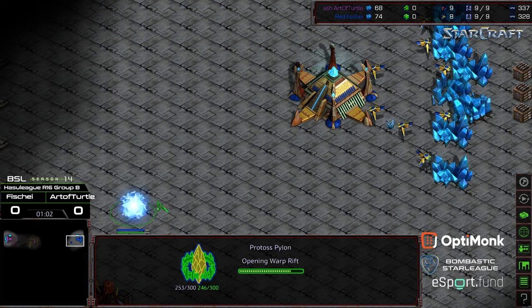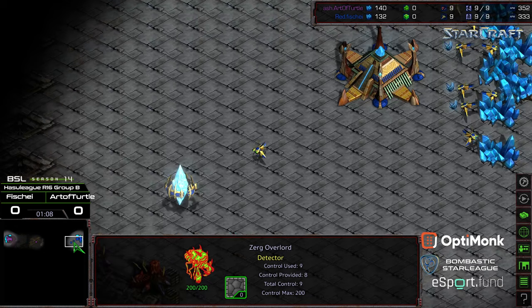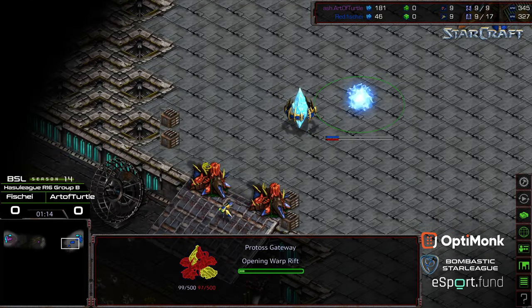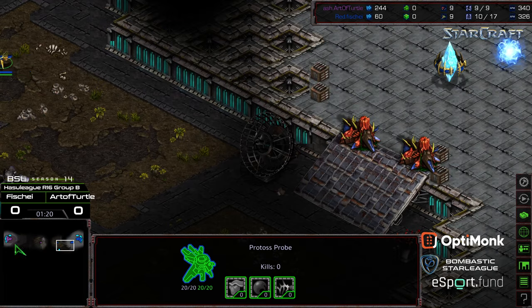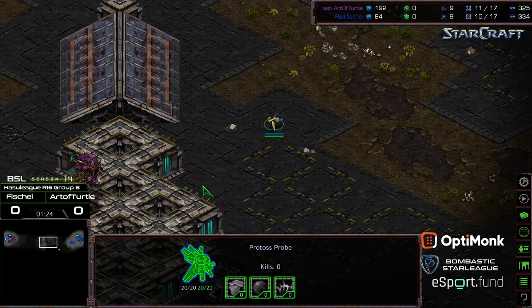After you get those initial two bases, make sure you have a lot of troops, are macroing up, and have some sort of presence. Looks like this Overlord is making its way towards Fisheye's base — should get first scout there. Fisheye's probe looks like he's going for a gateway first opener rather than a forge first opener, and not opting for 14 Nexus or anything along those lines, which honestly feels like a lost opportunity given that free expansion.